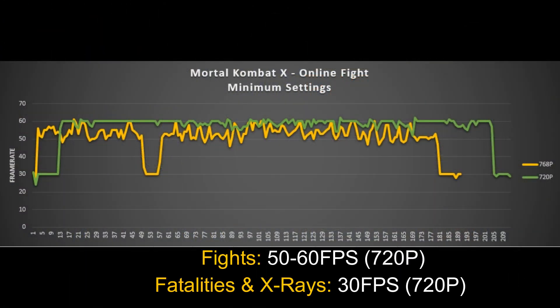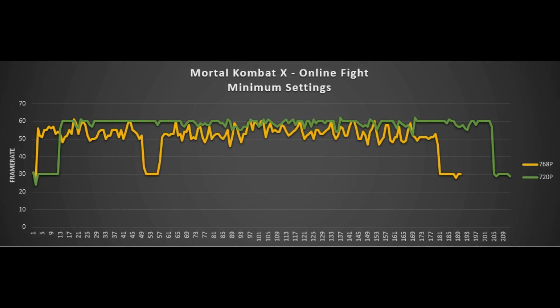Welcome back to the performance section. As you can see, playing at 720p gives us most of the time 60 fps. This can change across different maps since some are more demanding, but we're always very close to 60, which is our target for this game. For fatalities and X-rays, like any PC it's going to lock at 30 fps, but that's not a problem since you're not actively playing during those animations.